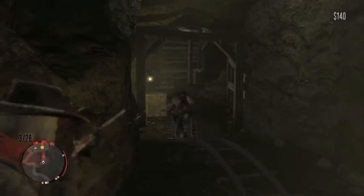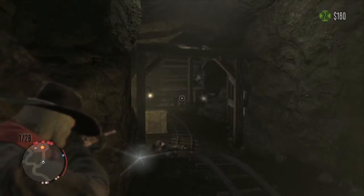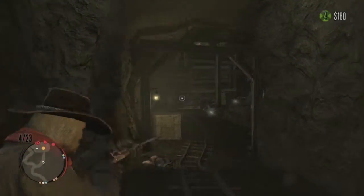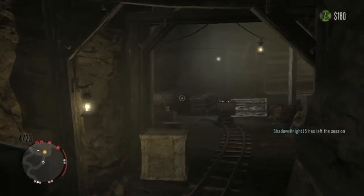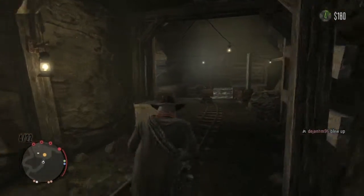I'd also recommend that any time you've seen a TNT barrel, shoot it, because there's more than likely a few characters standing near it. Easy kills — easy kills is good, for example. No kills though — never mind.